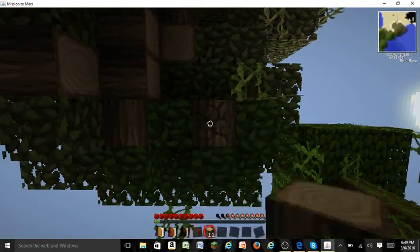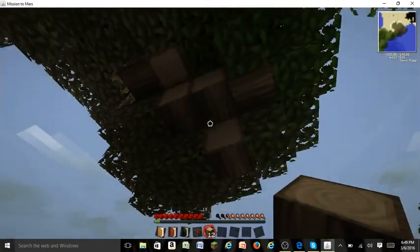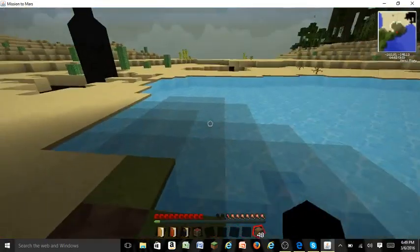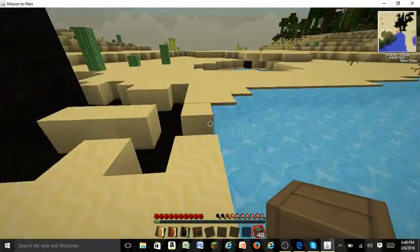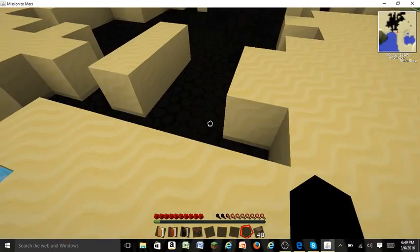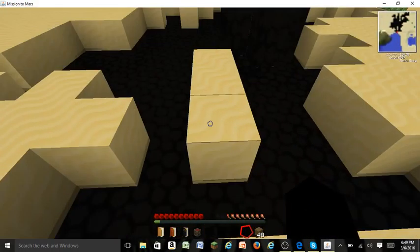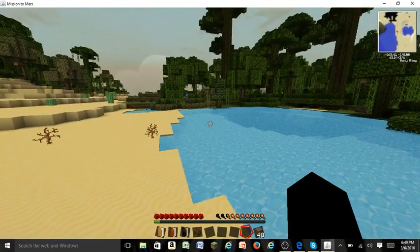We're going to get some wood. I think we have three decapitators on this. I saw some iron over there, and iron is going to be very useful in the future. We can actually start getting some power armor and stuff - this stuff is power armor.